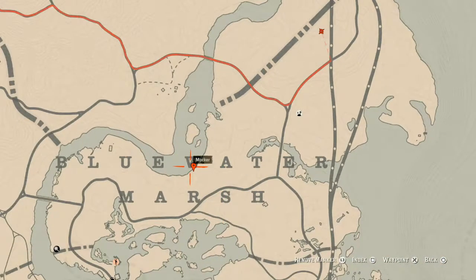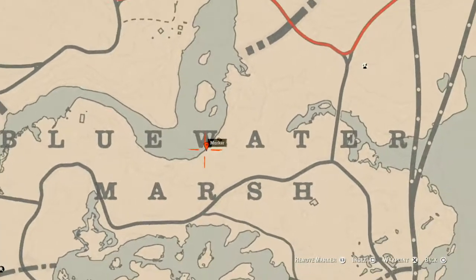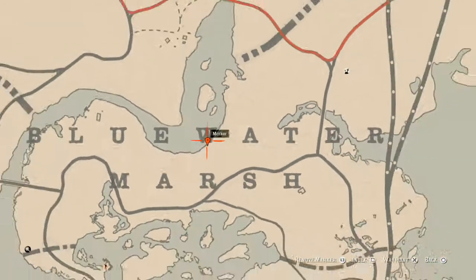Our first marker is a family heirloom on the boat right here, between the W of the water or Blue Water. Go on that boat and through the door — when you go through the door, look to your left and you should see a wash area with a basin, a little bowl. Right beside that bowl you guys will find an ivory comb, which is a family heirloom.